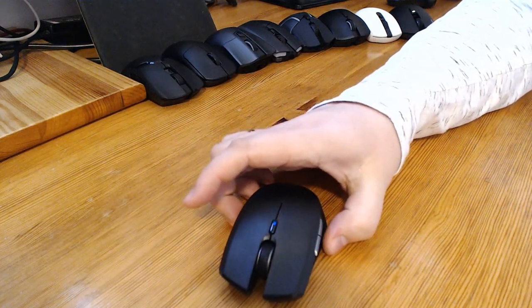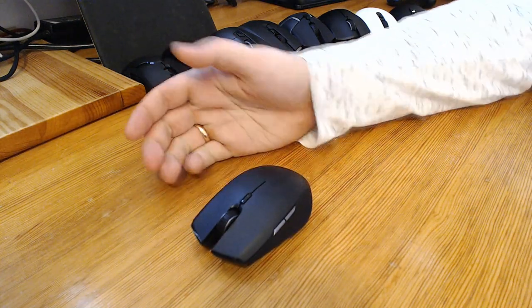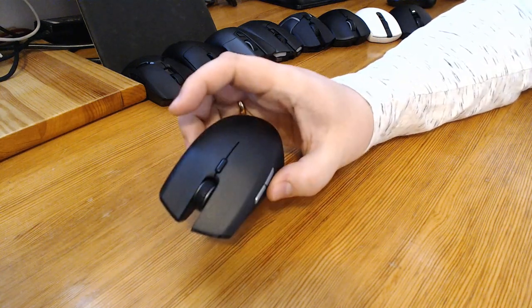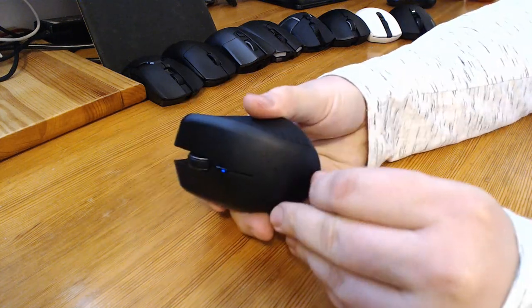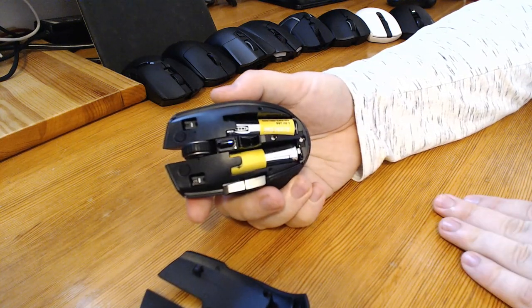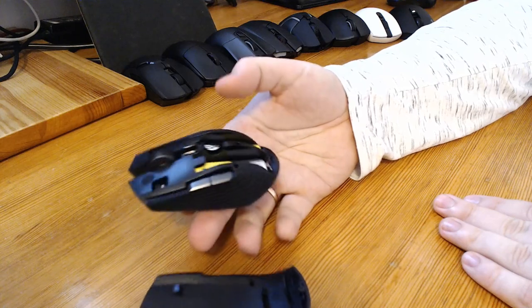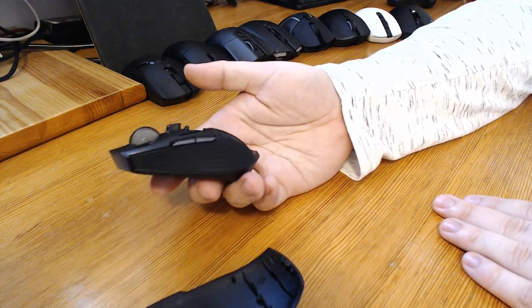Let's go cheapest to most expensive. This is the Razer Atheris — a small, cheap gaming mouse. The price on Amazon is $50, currently discounted to $40; I paid closer to $60 in Poland. It has rubberized sides — not sure how durable that will be — and the top is removable to reveal two AA batteries inside. The mouse is extremely heavy for its small size.